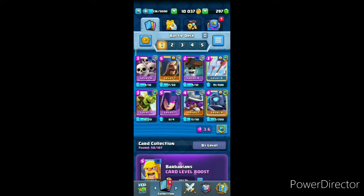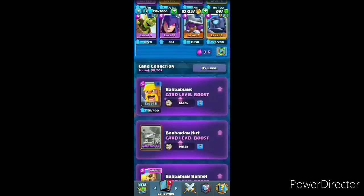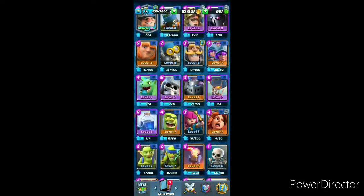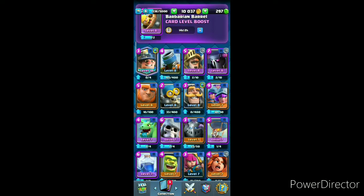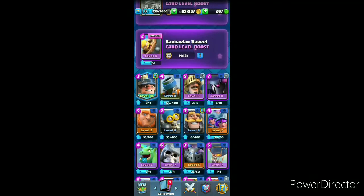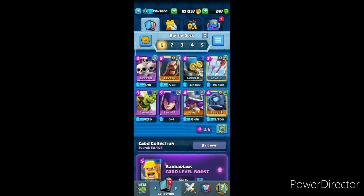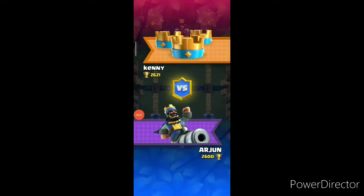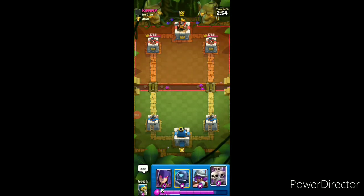Okay, let's go back to our own deck. Let's swap Wall Breakers — replacing them with Balloon. He could have Bomber as a defensive troop. Let's go to the last match. It's a level 10 player — he's displaying Witch, Ice Spirit. Probably a 2.6 cycle deck.